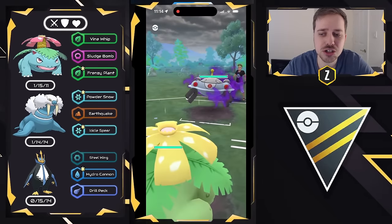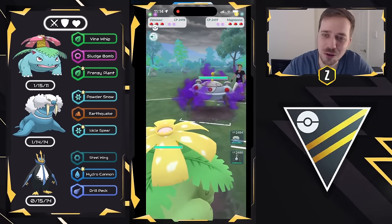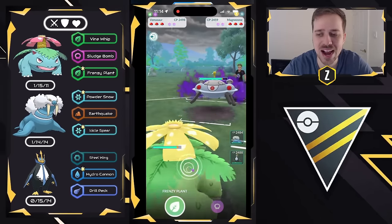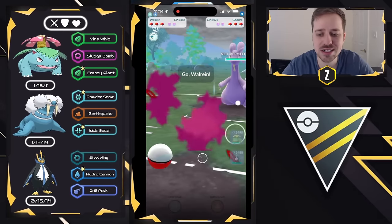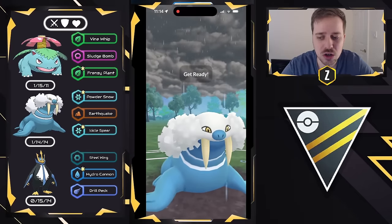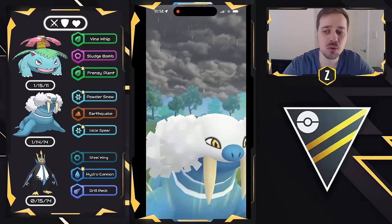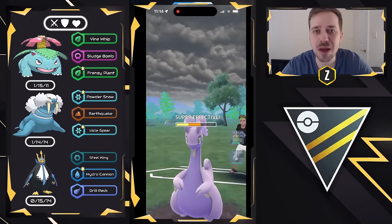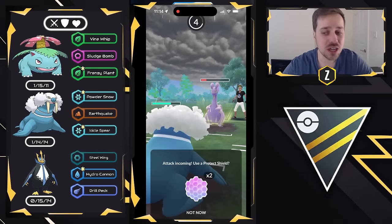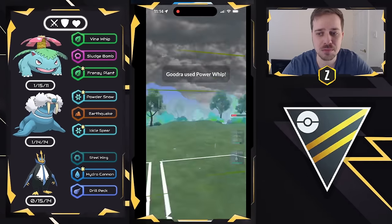Moving to the next one — Venusaur versus Shadow Magnezone. Two powerful Pokemon facing off; Wild Charge is obviously devastating against the backline, but Venusaur's typing resists that. They swap in a Goodra, which Walrein does pretty well against using the Powder Snow and Icicle Spear combination. We need to watch out for Power Whip, and since Dragon Breath isn't great at gaining energy, I invest a shield to stop the Power Whip. Now I can get an aggressive farm down with Powder Snow.